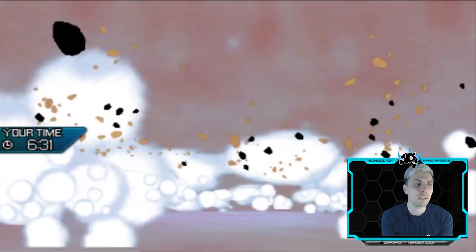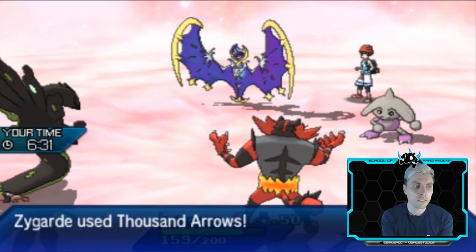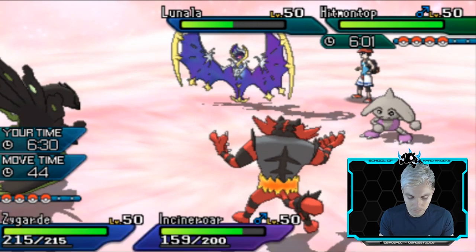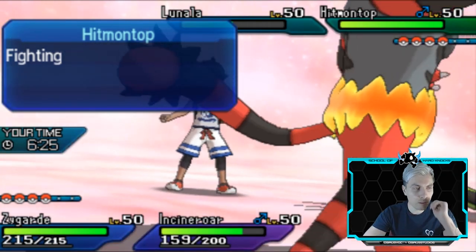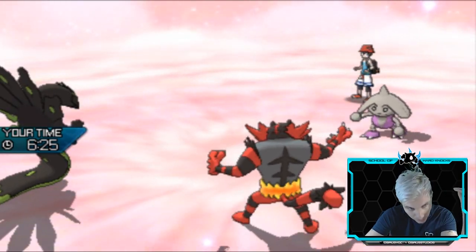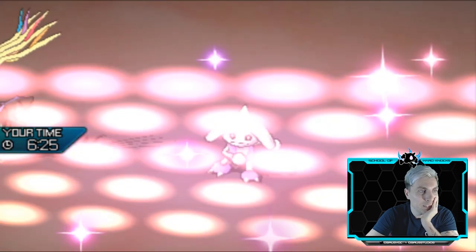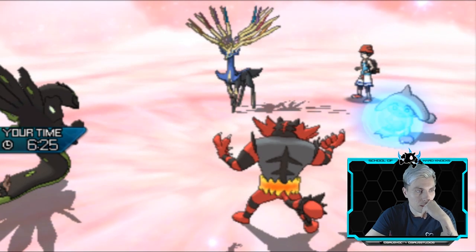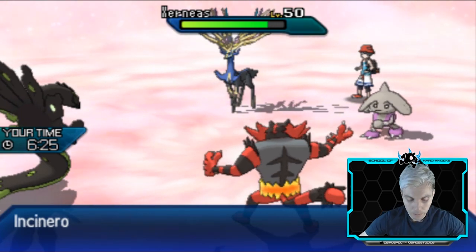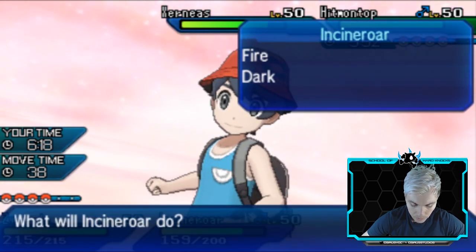Wide Guard comes in again — that's fine. A Moonblast goes into Solgaleo rather than Zygarde, which is strange. I call the bluff that the opponent won't Wide Guard again and go for Thousand Arrows plus Knock Off into Lunala. Lunala switches out, so we just Knock Off and get rid of the Power Herb on Xerneas — perfect. Then I protect Zygarde and bring Solgaleo back in.